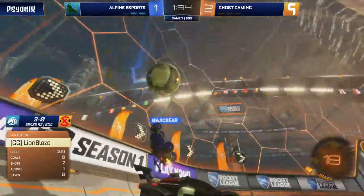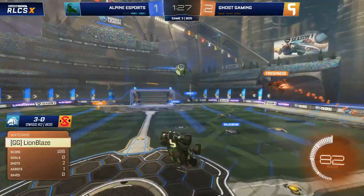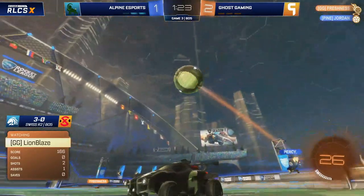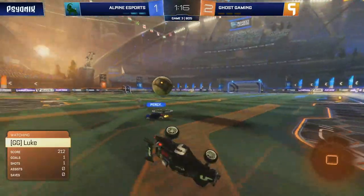And Ghost do have their lead returned. Maybe just a bit more composure on the backboard from Luke and the gang, and they'll be looking good here. He's looking all right in attack, is Luke — he's got a goal this game, making a lot of nice transitional plays. That's almost a filthy double commit from Lionblaze and Freshness. Thankfully Lionblaze pulled out of that one because that really could have been awkward there for Ghost Gaming. It does eventually fall for Alpine, but at least Ghost have numbers back.